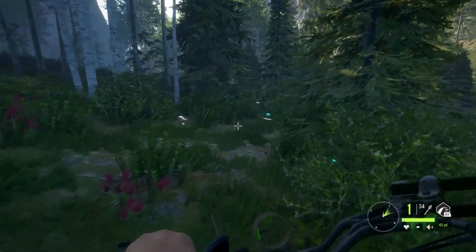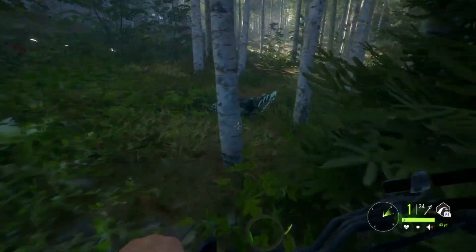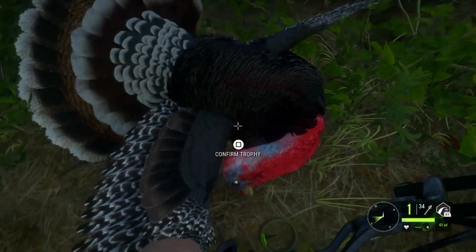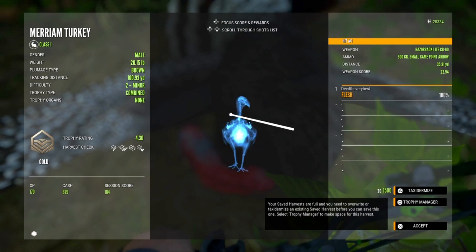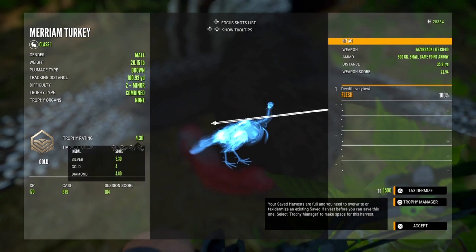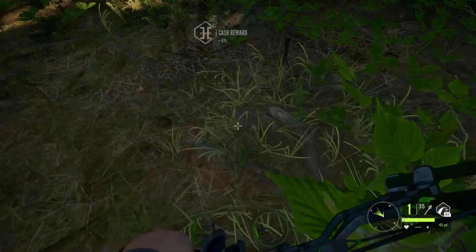We got one with our bow and our shotgun — that was awesome! That's a big blood trail for a turkey, especially a flying one. Man, don't that red look good on his head? They made that look really awesome in this game. Another gold — that's actually 4.30. 4.60 is a diamond so that's probably the biggest one I've ever shot honestly. Nice, 20 pounds. Thanks so much for watching guys — don't forget to subscribe and comment down below, and if you want to see more Call of the Wild videos just come back to this channel.